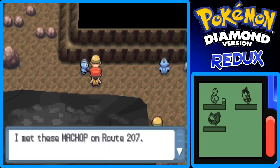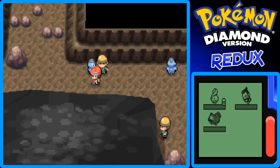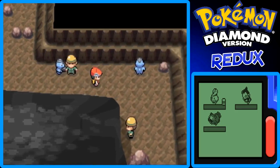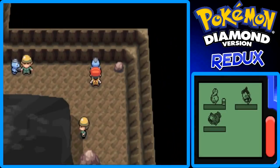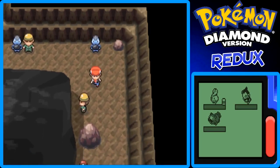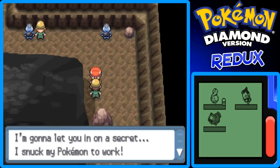I'm going to read the NPC's dialogue: 'I met these Machop on Route 207 — they've now become my most trusted partners.' I also forgot that you can run into Zubats in here too — they're very common as well. This Iron Worker trainer actually battles you. He says: 'I'm going to let you in on a secret — I stuck my Pokemon to work.'